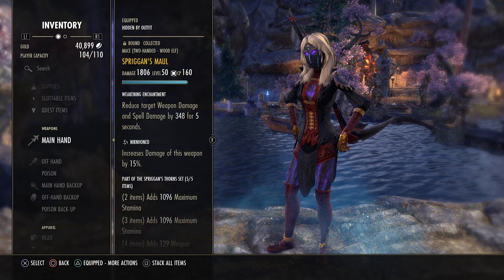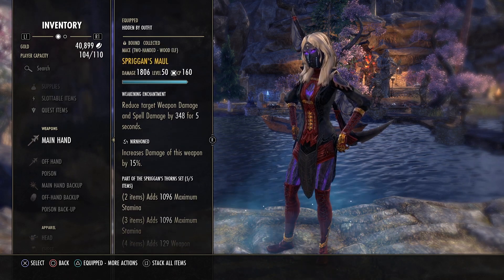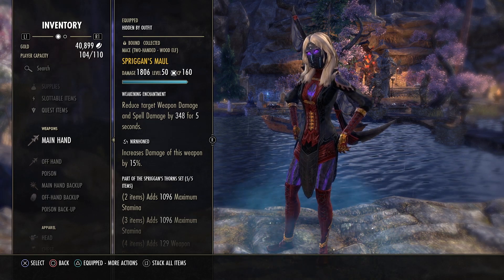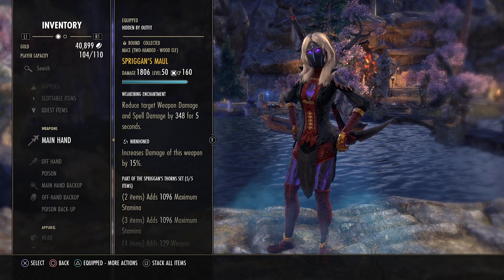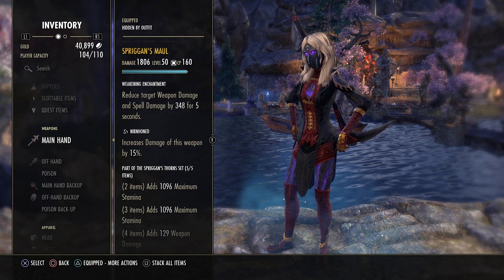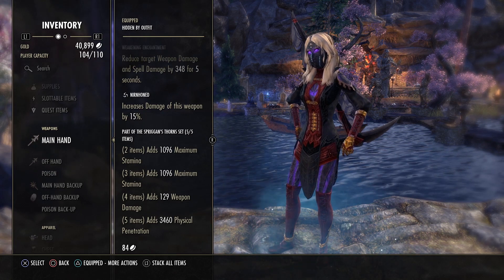On the front bar I'm using a Spriggan's Maul in Neuronhunt. Since we don't have access to a penetration skill or major breach debuff, a Maul is the best choice to get extra penetration as a necromancer. Neuronhunt gives more weapon damage, and Spriggan's gives two times maximum stamina, weapon damage, and physical penetration.